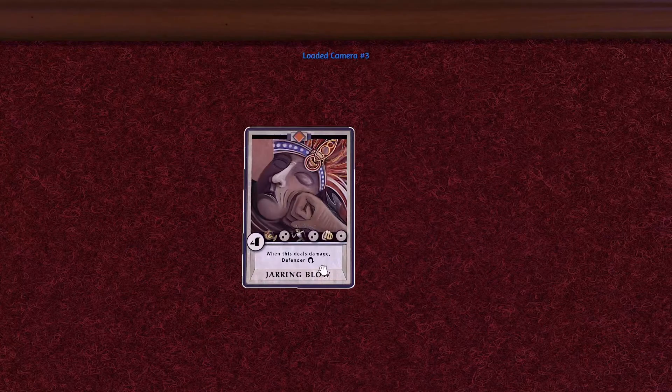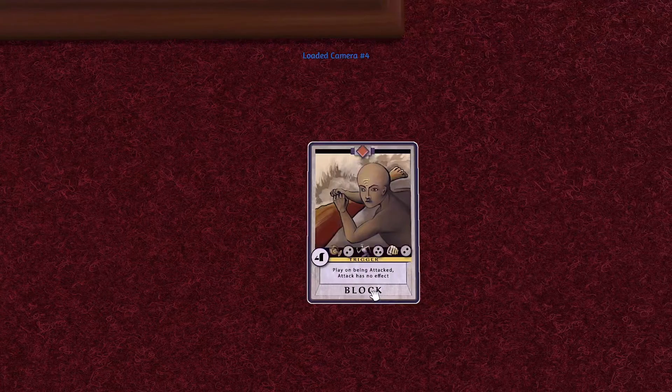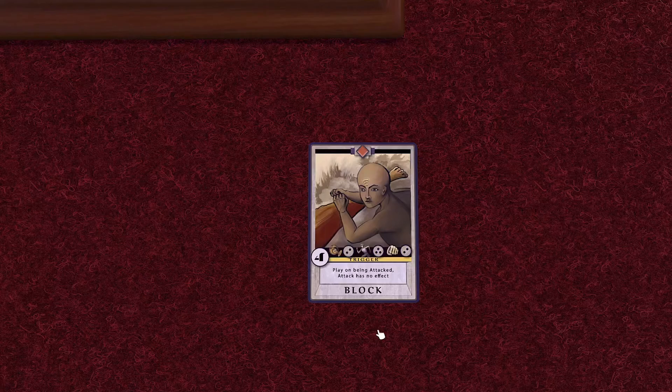The arc symbol is also used in the text boxes of some cards. An example appears on the card Jarring Blow. When Jarring Blow is played as an attack and it deals damage, that player must discard a card if they're able. Favor tokens and cards with health never have cards in their hand, and therefore can never be forced to discard. The general rule in Arcane Arena is that cards can only be played on your own turn. However, during the combat phase, some cards can be played when a special trigger condition is met. An example is Block. To highlight that it can be played on another player's turn, Block has the word "trigger" in the center with a bright color behind it. The card's text box explains the trigger condition — in the case of Block, it says it can be played on being attacked. Block stops all effects of the attack, including damage.